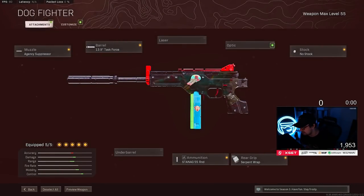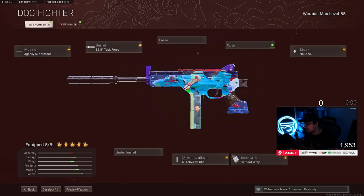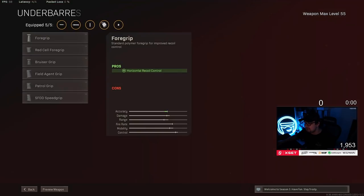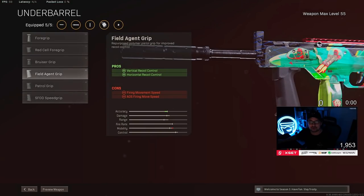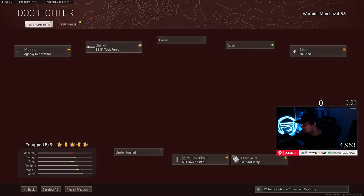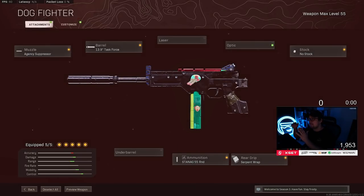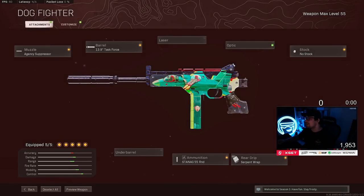For the best LC10 setup — or at least my personal favorite — I've got the Agency Suppressor, Task Force Barrel, No Stock, Serpent Wrap, and the 55-round mag. I know some people are rocking Field Agent over the Serpent Wrap, but honestly I really don't feel like you need the extra recoil control. I mean, it's an SMG — you're going to be using it in close quarters. Do you really need extra recoil control? I don't think so, so I decided to put the Serpent Wrap on. I think this is really the best class in terms of it being a secondary SMG. Let me know what you guys think.